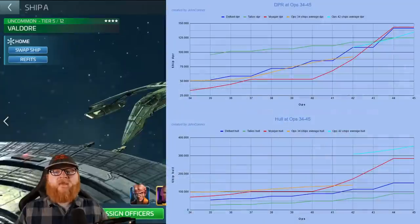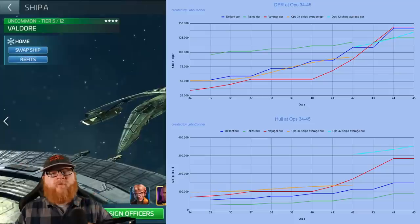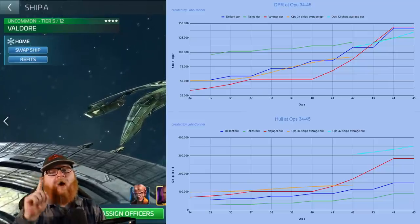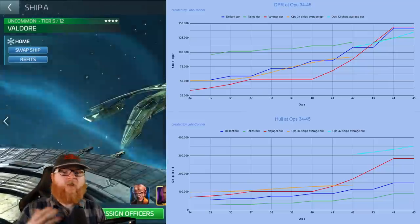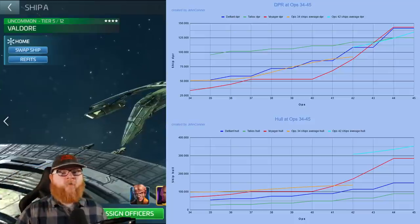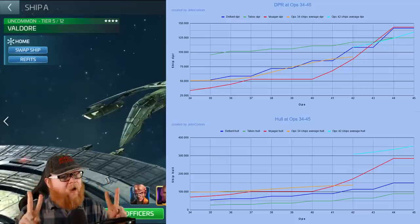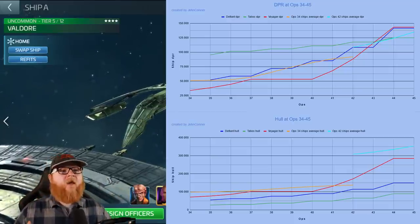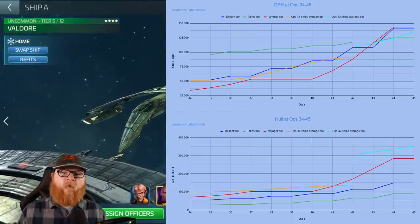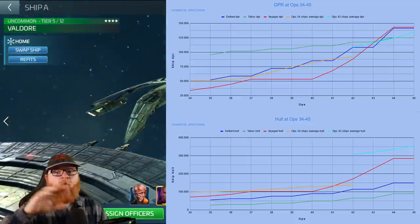So let's go back to the graph. In this graph, this is the 34 through 45 range. The premise of this one is to try to give a basic idea of how far your ships are going to take you in terms of how strong they are. I've focused on two things in particular — DPR, which is damage per round, and hull health per round. There are also shields per round. Explorers naturally have higher shields, and because explorers have more shields, they tend to have inflated numbers when it comes to power. On screen, you can see Ops 42 ships at the very end — average DPR lower than the Voyager or the Defiant and right around the same as the Talios.